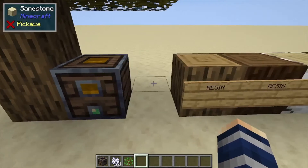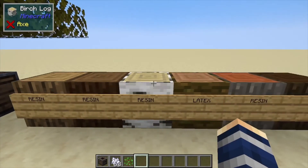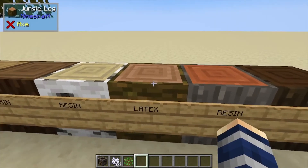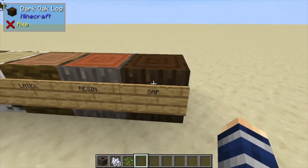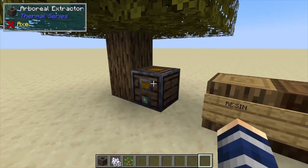The tree type does matter. As you can see here, oak logs give resin, spruce is resin, birch is resin. Jungle is a bit different — it gives you latex. Acacia gives resin, and dark oak gives you sap. And that's pretty much it for this one — if you found it helpful, like, comment, and subscribe.